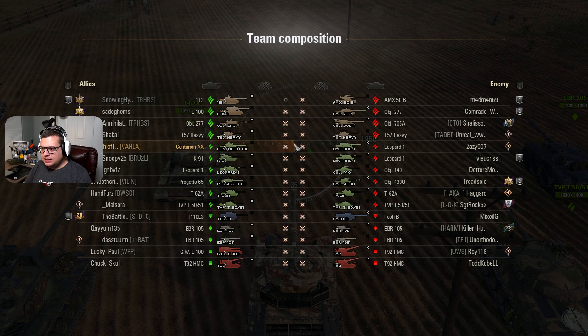First let's take a look at the team lineup. On the red side, this is really important for this map. We've got two artillery that are going to put a lot of pressure on us. We also have two EBRs, which may or may not YOLO our two artillery. We're pretty light on heavies — there's only four of them and quite a lot of mediums. Some of them are going to act as tank destroyers in this lineup.